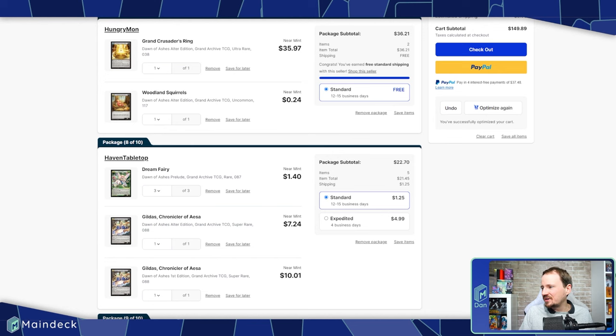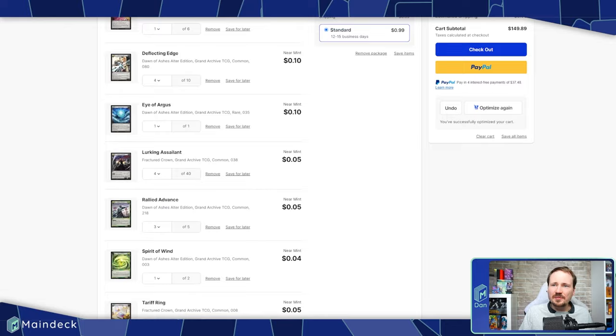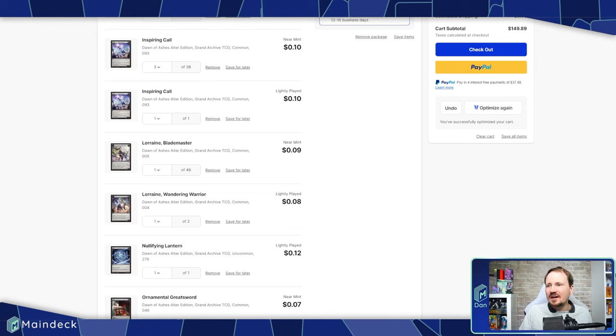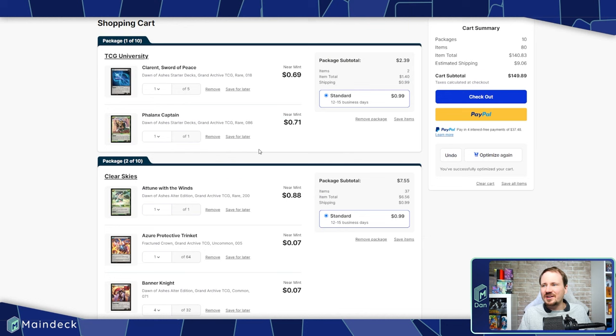We're talking $35 for Grand Crusader Ring and about $40 for the Gildas. If you happen to have that stuff already, you probably have this whole deck. You might need a Quicksilver Grail for $10, and that's a sideboard piece — if you just want to start playing and figure out your sideboard later, you don't have to buy that. A lot of the stuff — Commons — are easy, cheap cards. It clocks in at about $150. The link to buy that deck is down in the description.